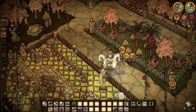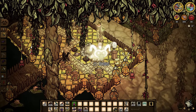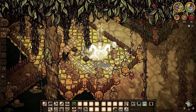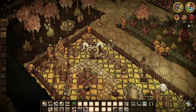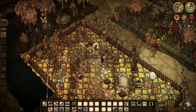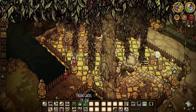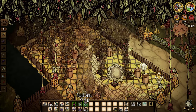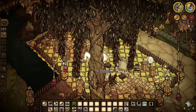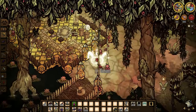Down here are my wooden kegs. There are quite a few things you can make in wooden kegs, namely pickles from vegetables and jam from fruits. Coconut jam is actually really good for sanity, and pickle cactus is pretty good for health. I can just keep these on hand — if I'm low on either stat, I can just come here, grab what I need, eat it, and be on my way.